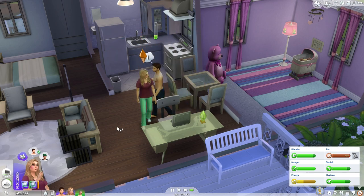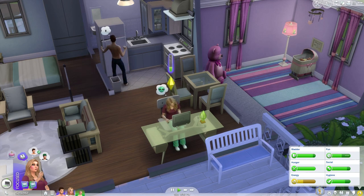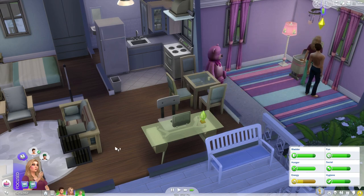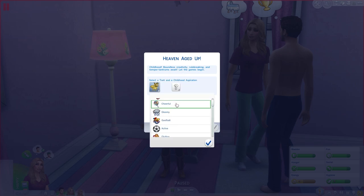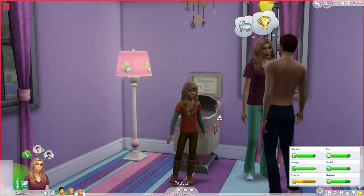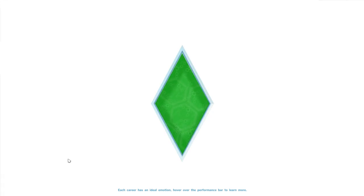Let's play Sims forever. Once she finishes her food we'll go ahead and age up Heaven — so come here as well so you can be a part of this. There she is! Let's go ahead and do Class Clown — it is a mod — and let's do Cheerful. Super cute! Let's go ahead and plan her outfit and get her all changed up.